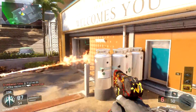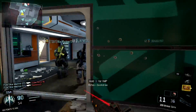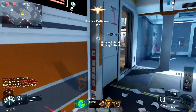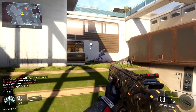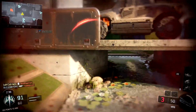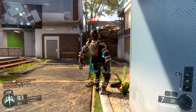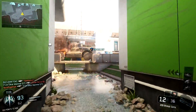In Kill Confirmed I feel like I can carry better. The better I do, the more it helps my team, whereas in domination I can go something like 50 and 10, have the most captures, most defenses, and a bunch of kills, and we still end up losing. In Kill Confirmed that doesn't really happen because the more kills I get, the more tags are on the ground, people gravitate toward those tags, and I confirm them myself.